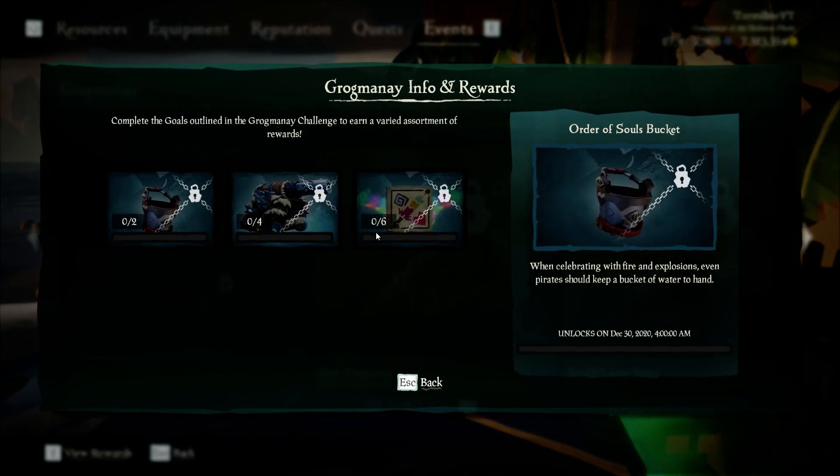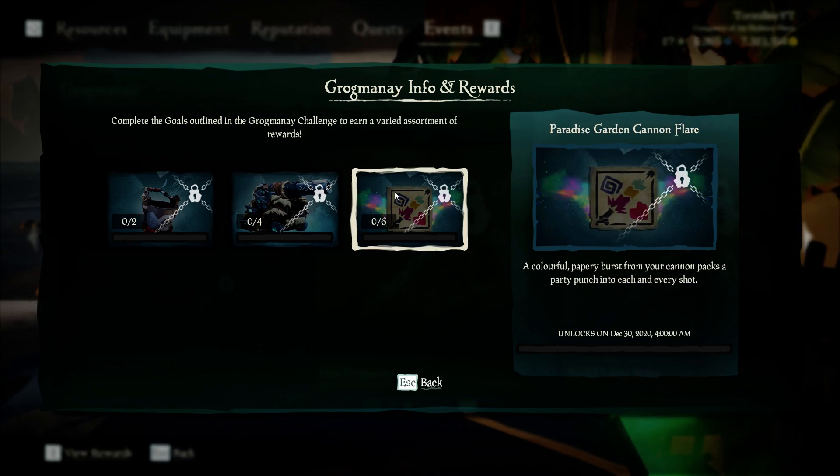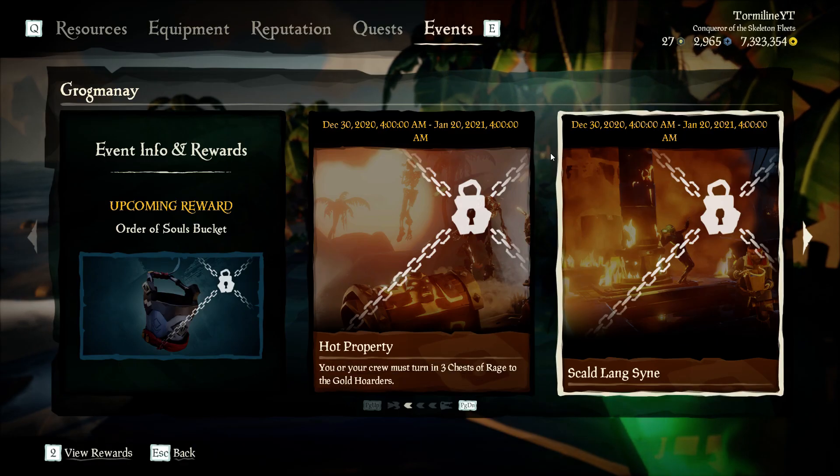The rewards for this are the Order of Souls bucket, the Frostbitten Cannon, and the Paradise Garden Cannon Flare.